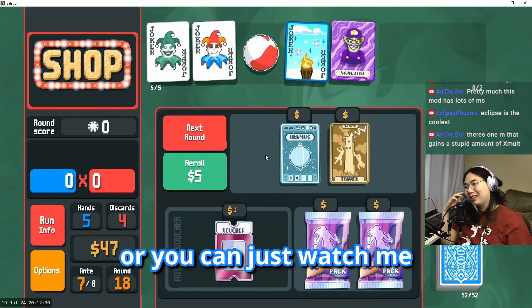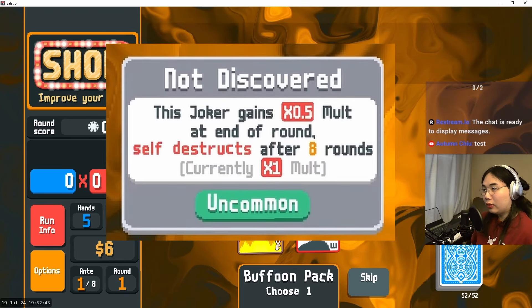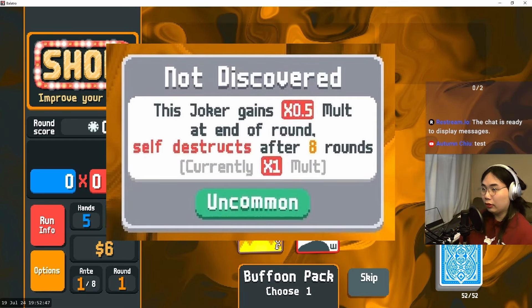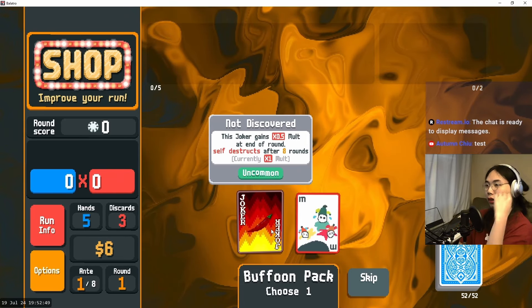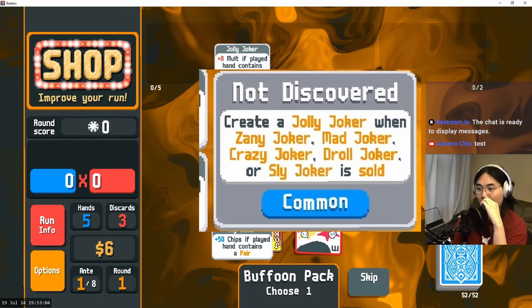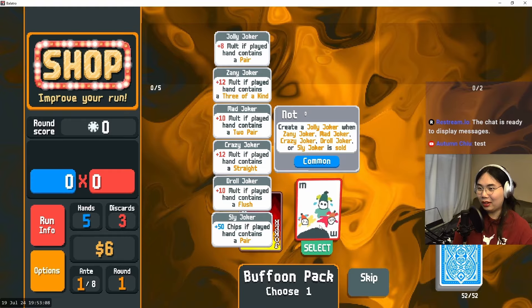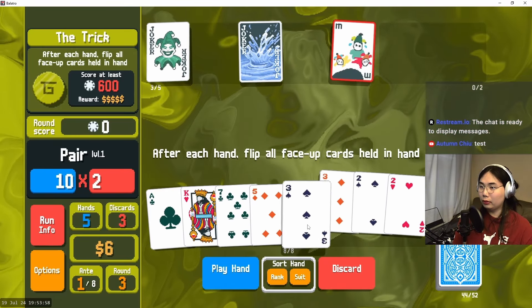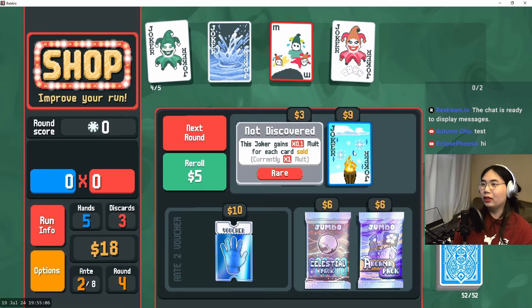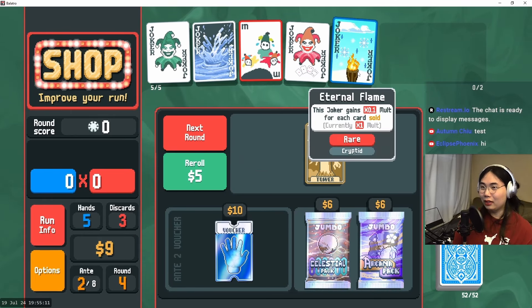Or you can just watch me experience the mod for the first time right now, stay tuned. This joker gains times 0.5 molt at the end of round, self-destructs after eight rounds — interesting. And this one says create a jolly joker when you sell any of these basic jokers. I'm gonna take this because it's very interesting. This joker gains 0.1x molt for each card sold — that's beautiful, that's so good. Definitely buying this.